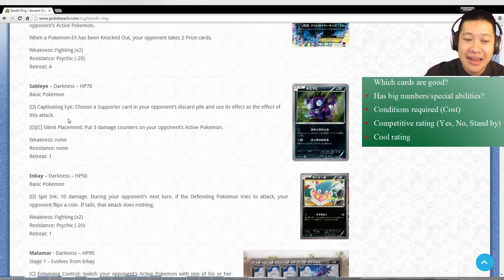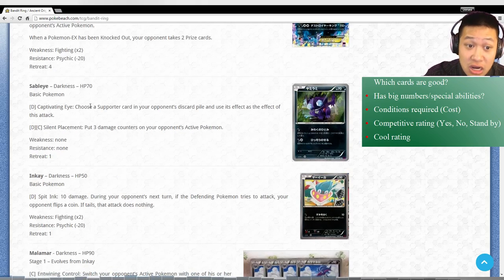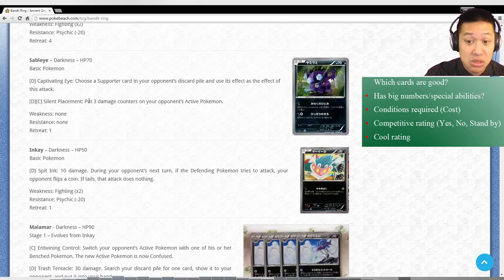Sableye - Captivating Eye. This thing may be a very fast way to set up because you can play Juniper and then use your opponent's Juniper - or Sycamore now - or whatever. All decks use supporters to help set up, and this basically lets you use it twice. Other than that, Sableye is just - yeah, nobody uses it. But you know, the speed potential might be there.